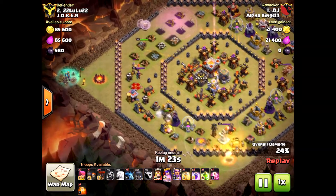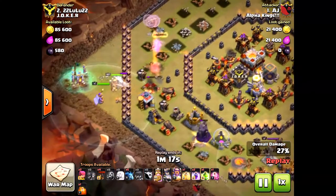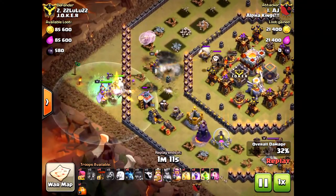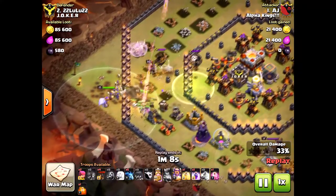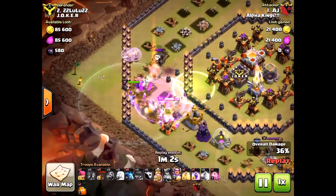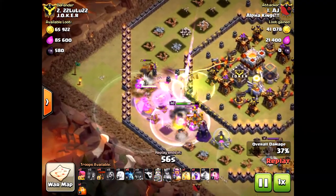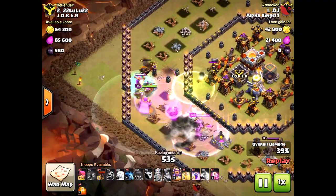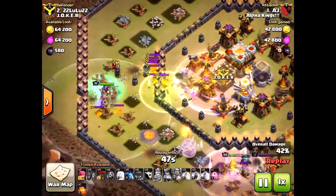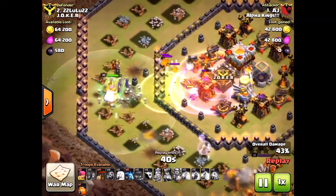The Eagle Artillery is a beast — I'll link a video on how to overcome it. The problem here is AJ didn't have wall breakers, and because of that the Eagle Artillery hit the witches hard. The Queen went down — he should have used a rage spell on the Queen to keep her up. The Eagle Artillery dealt serious splash damage to the witches and there was nothing he could do.